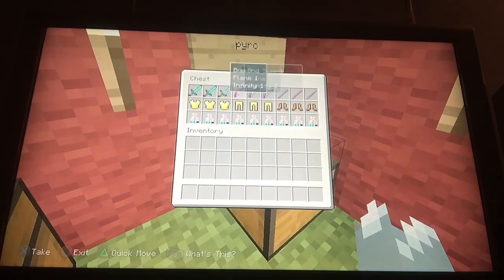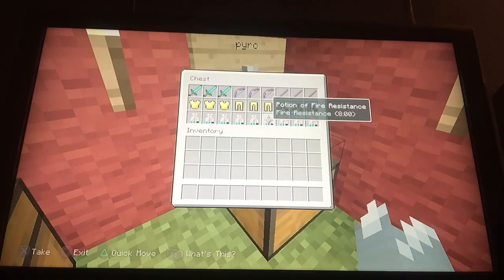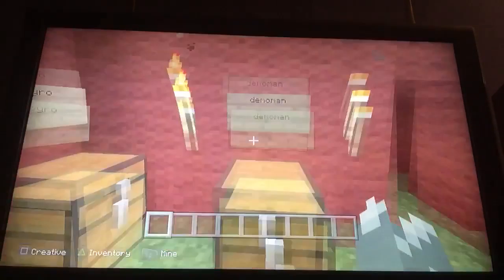Soldier is really strong — this is the strongest bow in the game. Now, Pyro has a diamond sword and a Flame I bow. He's got golden armor and orange boots, plus fire resistance. You might wonder why he has a stick — it's called Air Blast. He can knock back enemies by right-clicking his flamethrower, and it can knock them back quite far into water or lava.